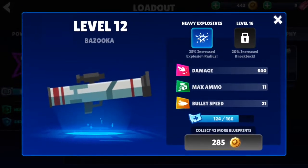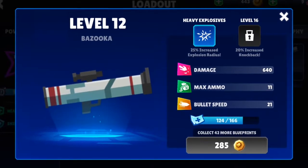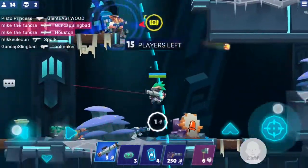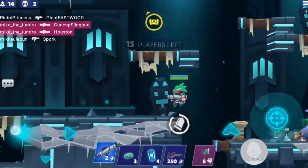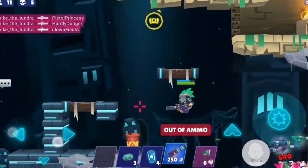The bazooka is a long-range missile launcher that upon impact deals splash damage to the immediate blast area. Rockets are best fired at multiple targets and from a safe distance. You'll be blasting battlers to bits with these need-to-know tips.